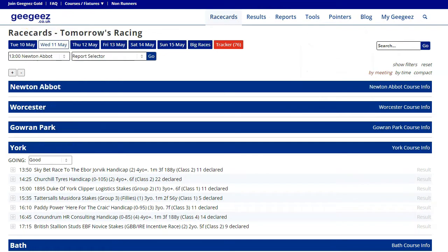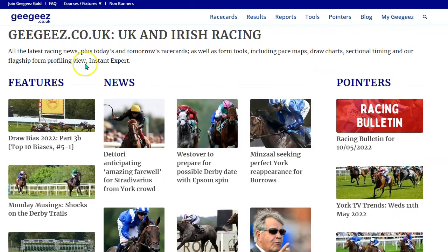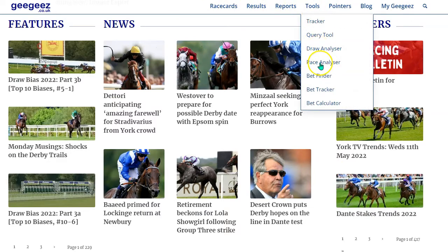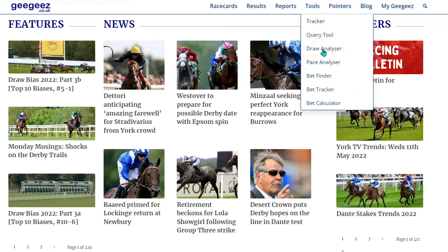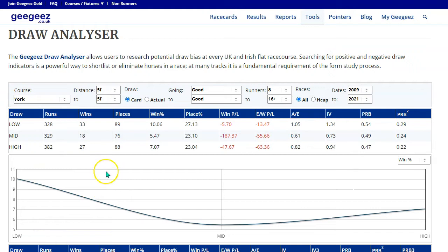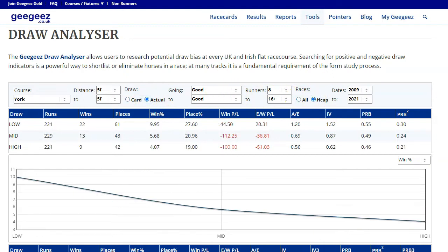We've got some TV trends and Dante Stakes specifically trends here. So if you like sort of profile filters, then do have a look in the pointers section on the homepage for some trends stuff. I'm also going to share with you probably the draw analyzer. York's a bit of a quirky one on draw, and I think there's going to be some value in having a quick look at some of the components there.